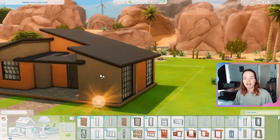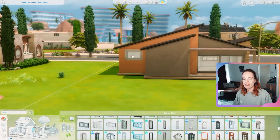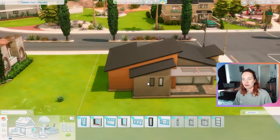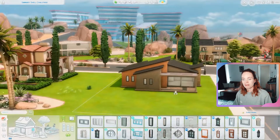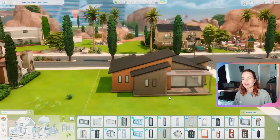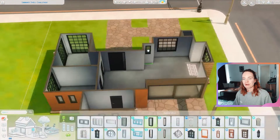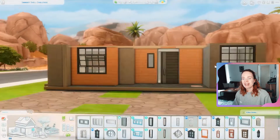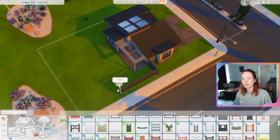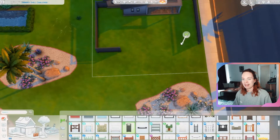I didn't really want to build this house on one of the sandy lots in the desert area — I really wanted to build on one of the grass lots in the game. Obviously then you don't have as many lots to pick from if you want grass in Oasis Springs, because there are not that many green lots this size in the world. So I decided to stay on this lot despite the lighting situation — it worked out in the end.